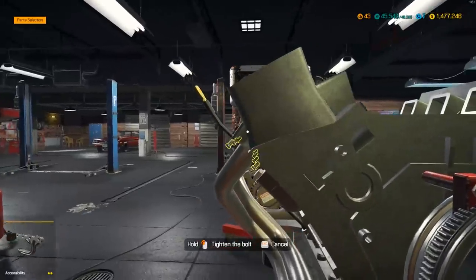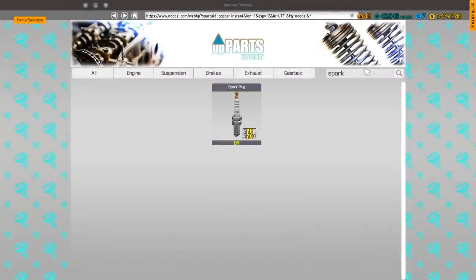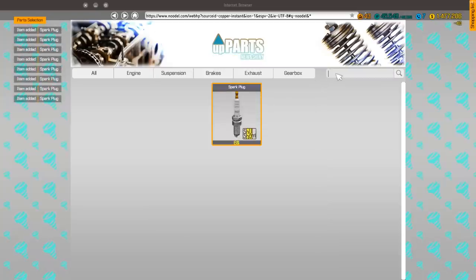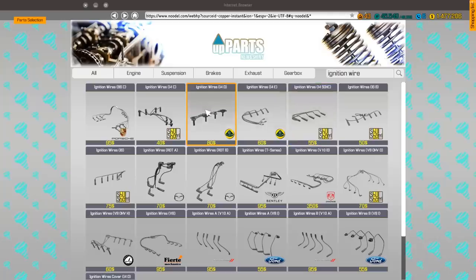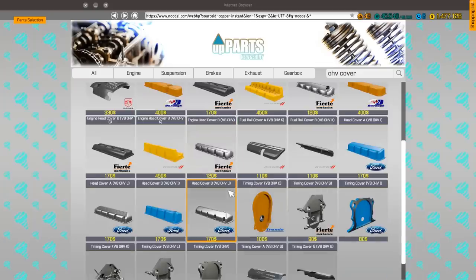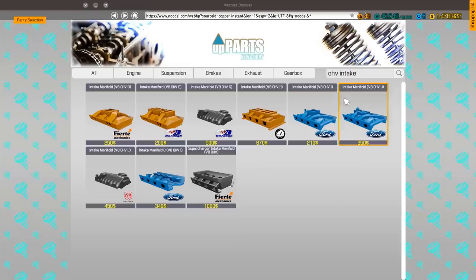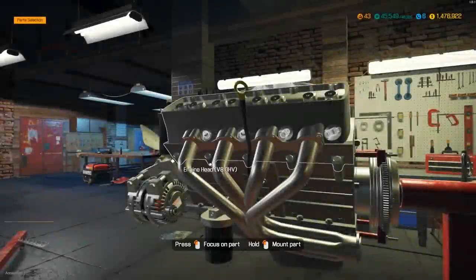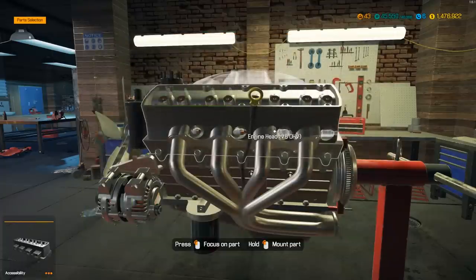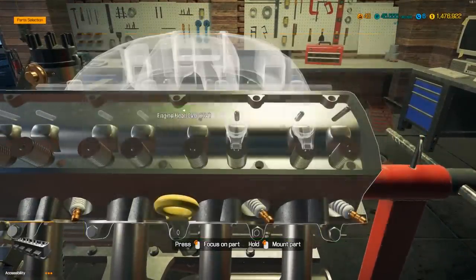We haven't bought spark plugs yet — I think we'll be using V8 ignition wires. Let me go buy eight spark plugs and the ignition wires. I think it's the single carb version. We'll snag the valve covers and then I'll wait on the carburetor and intake because I'm not sure what we're going to use. There we go — now we can put all our push rods in and get all the rockers slapped into place.